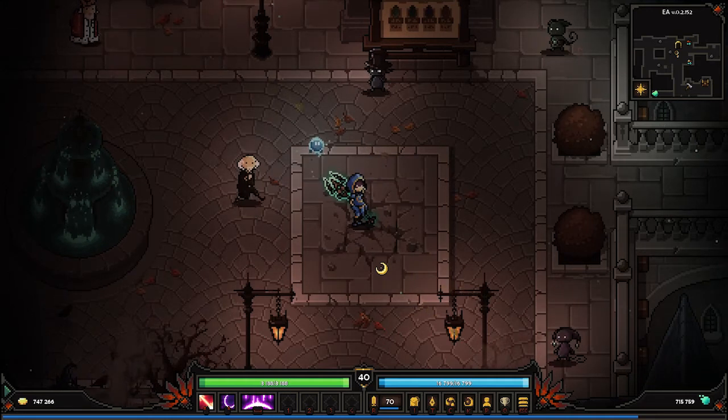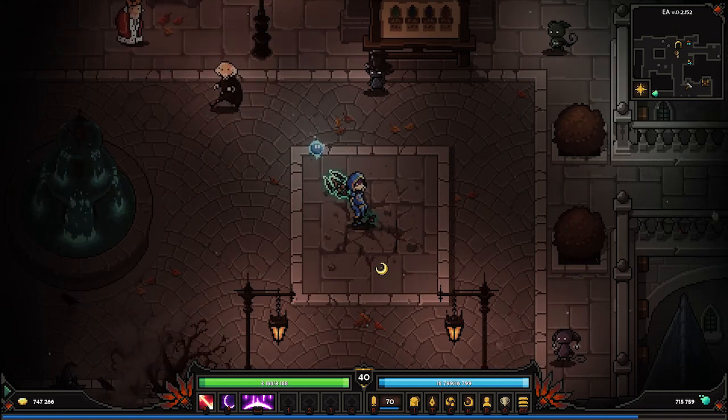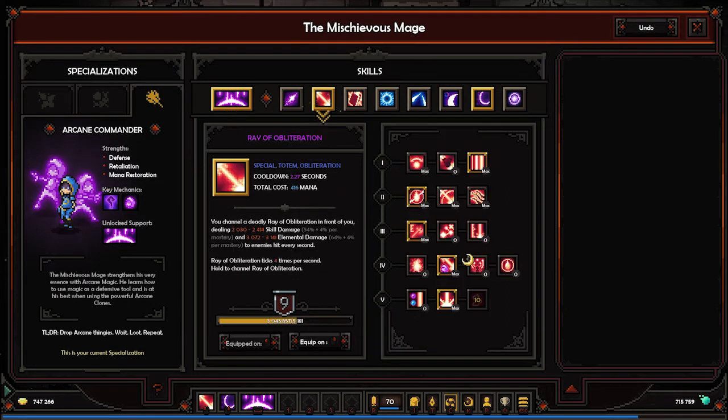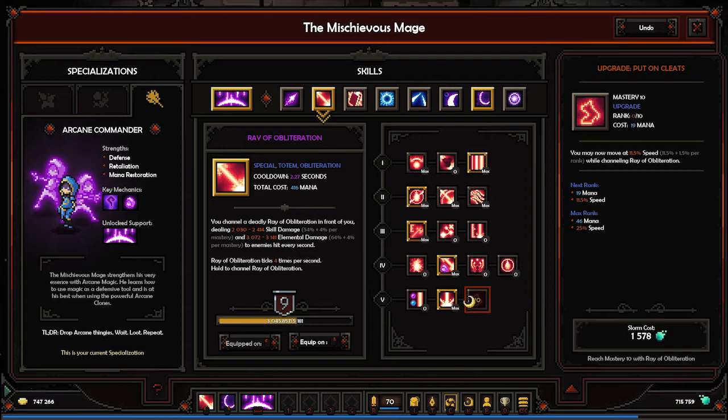I didn't do the stats on my gear because I want to save that for the crafting episode, but I switched up my skills and did some adjustments to the trees to make it work for my clones. The big part is that they are using the Obliteration Ray. I got it to Master level 9, almost 10, but I don't need to cast it myself because my clones are casting the rays, so that's relatively easy to do.